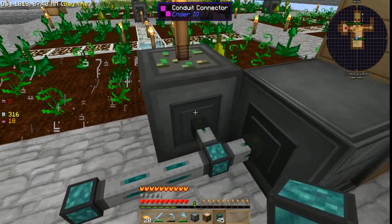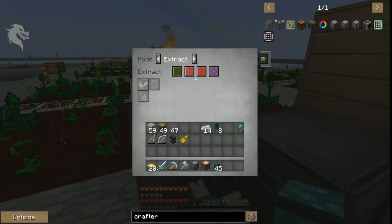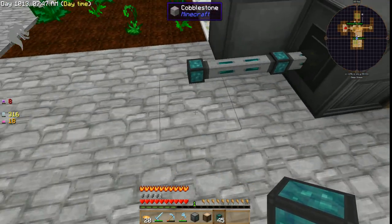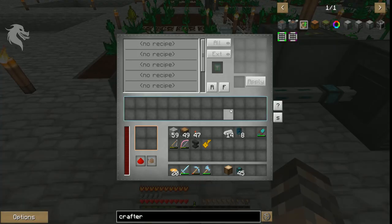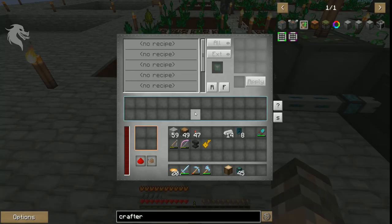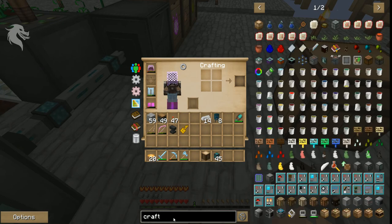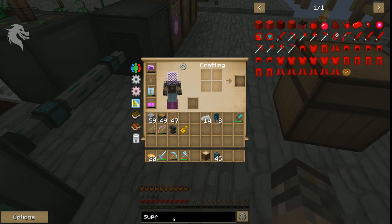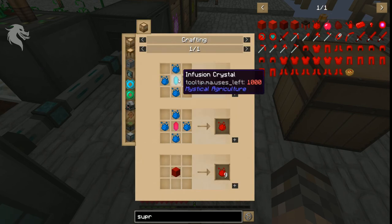I'm going to get rid of this slot — disabled. Put my auto crafter right here. So far so good. Eventually, once we have the supremium essence — and that's quite a bit — to make supremium essence you can do a lot of combinations. The basis of this is an infusion crystal.